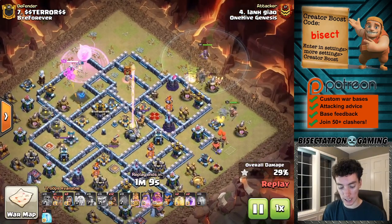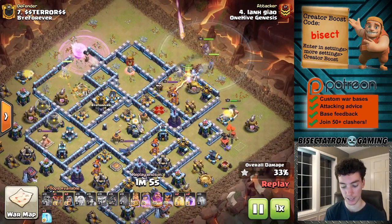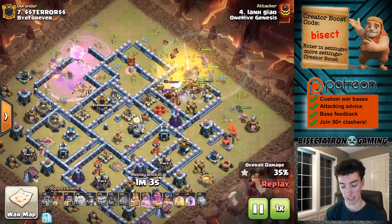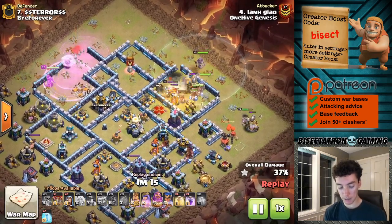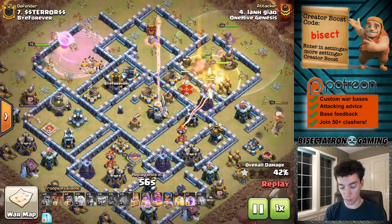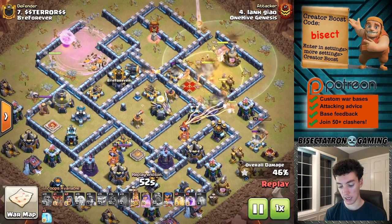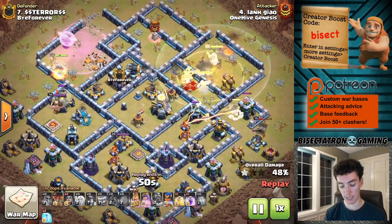Coming in with the queen charge — once again the queen taking out the Town Hall on a queen charge has been a common theme for a lot of these attacks at Town Hall 13 that seem to be working. This base was actually pretty good against hybrid. The hybrid did work, but a lot of the miners and hogs are actually going to die. It was just set up well for this part of the base to be hit with hybrid.